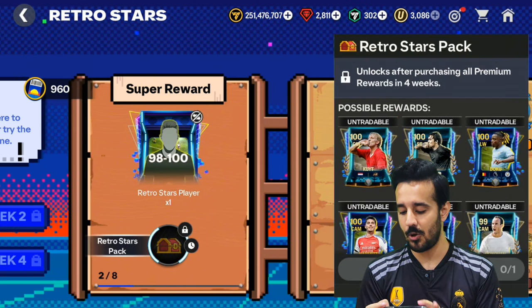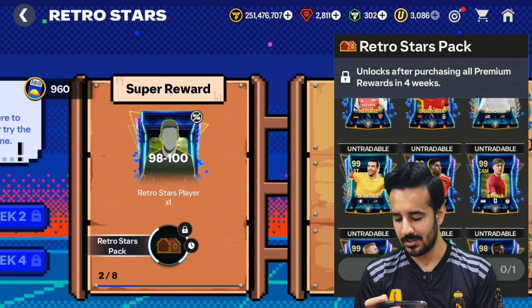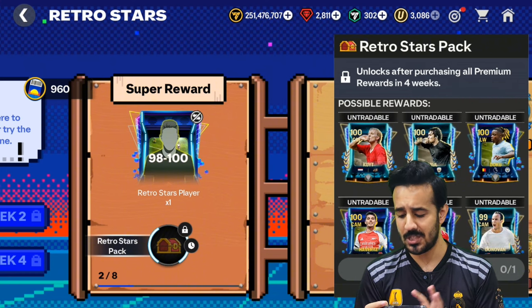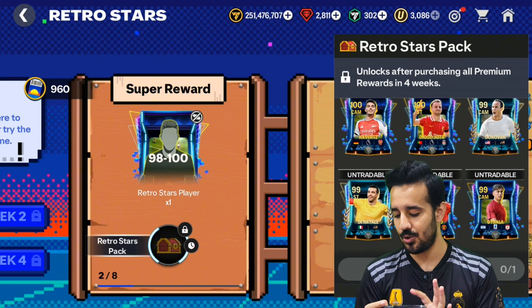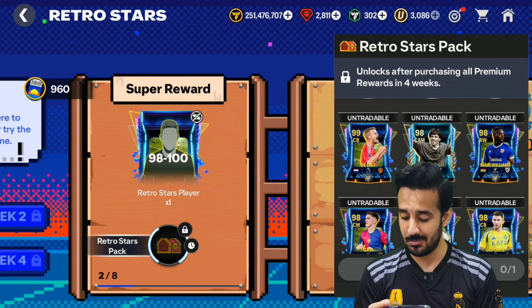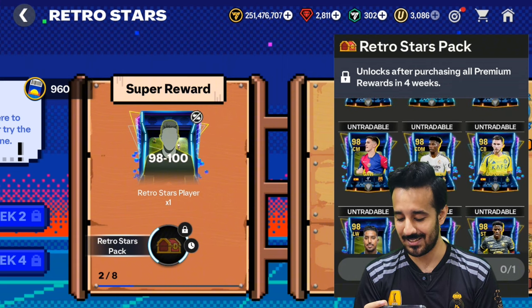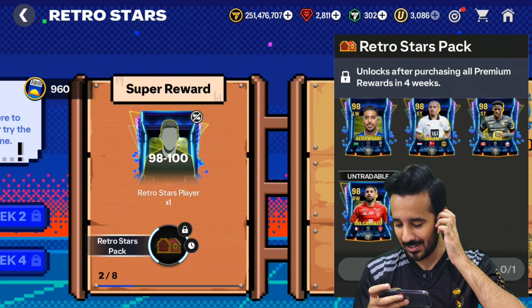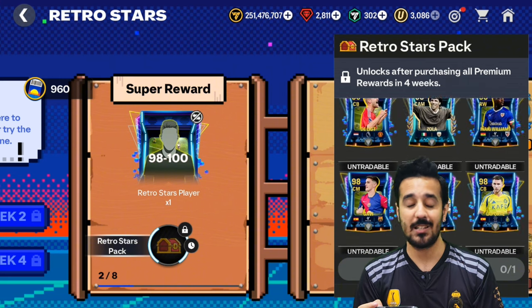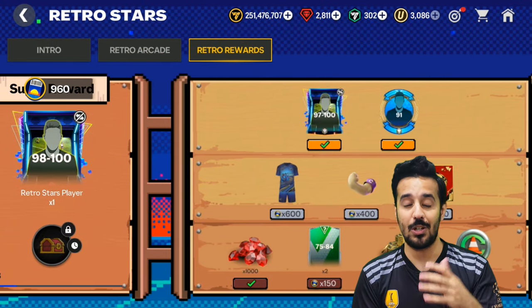Alongside the 99, you will also get a free 98 to 100 rated card. From the 100 rated players, there are quite a few options: Raul, Doku, Havertz, Jota, Donovan, Di Natale, Rashford, Di Bala, and Zola. Raul, Kai Havertz, and Diogo Jota are really good for the 100 OVRs. Among the 99s, Donovan, Rashford, and Di Bala are amazing. You can also get 98 rated Zola and Yakki Williams. There are also 98s like Mal and David — David is still an OP card — and Aldosary would be an awesome left-wing card to use.